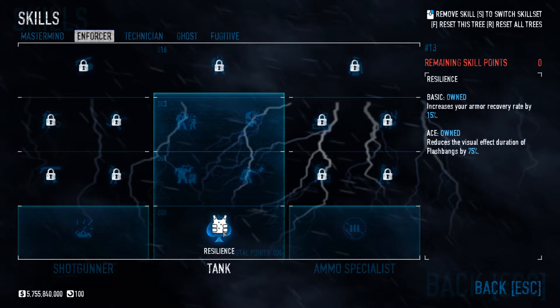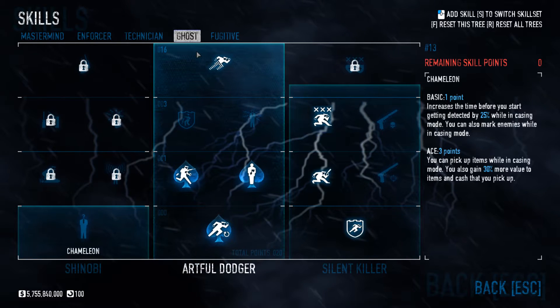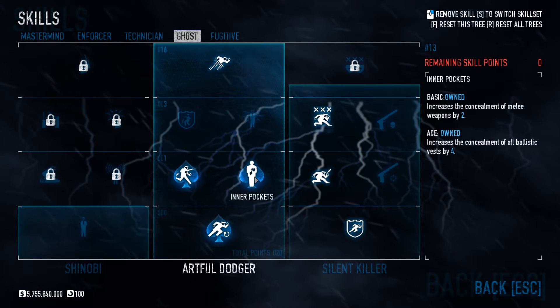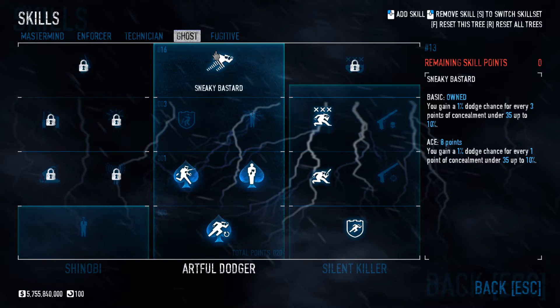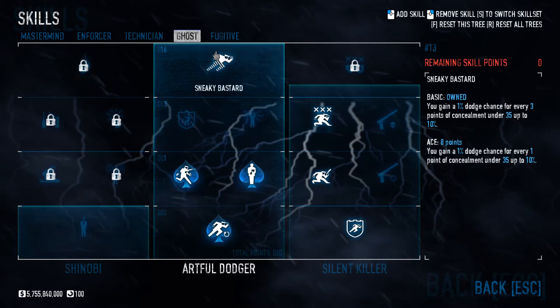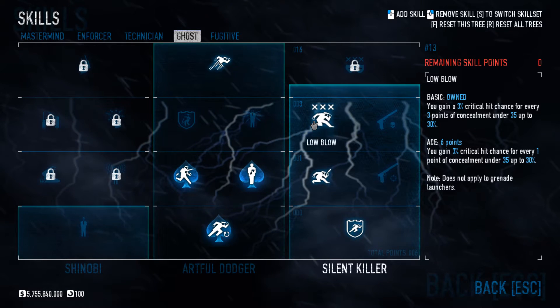We've also got Forced Resilience. In Ghost, we've got Duck and Cover, Barcore, Inner Pockets aced, Sneaky Bastard owned so that we need to go down to 5 concealment to get the highest amount of dodge possible, Second Wind, Optical Illusions and Low Blow.